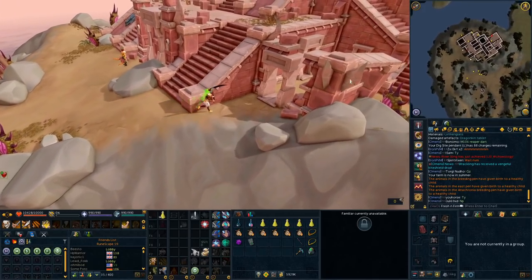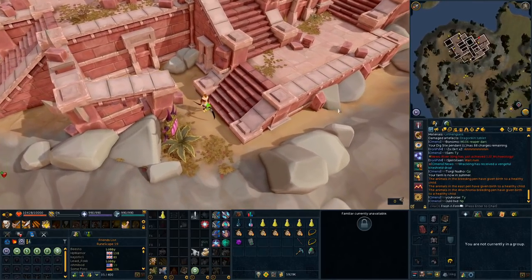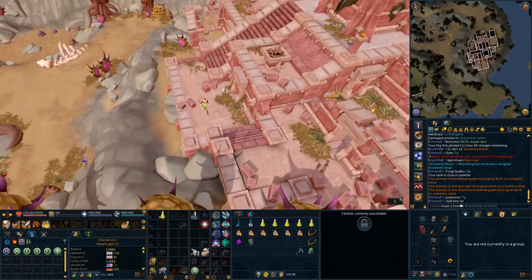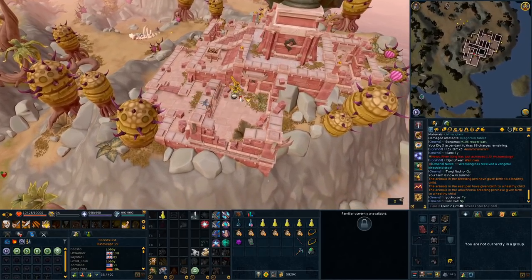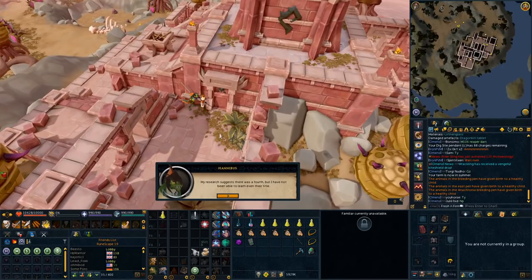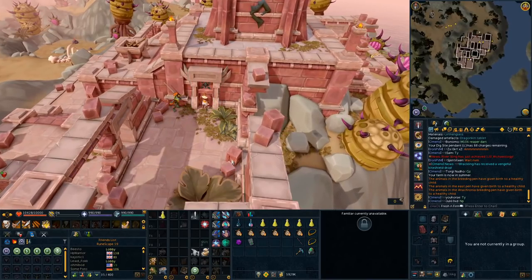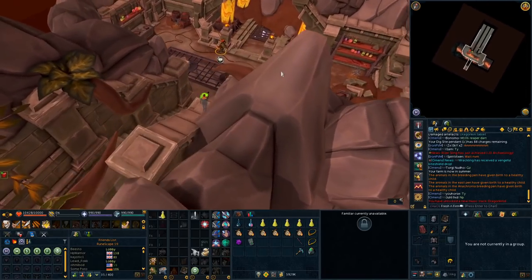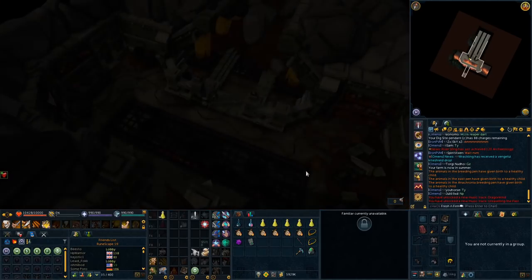Once you've arrived, maybe bring Globetrotter boots or dip in the Ooglog pool as Anachronia is pretty big. At the northeastern ruins, head around to the south side where Hannibus will be. Speak to him, then use your Dragonkin device on the door to get inside. Once inside, talk to Hannibus again, then enter the shared dream when he offers it. Talk to him again inside the dream and start the memory.